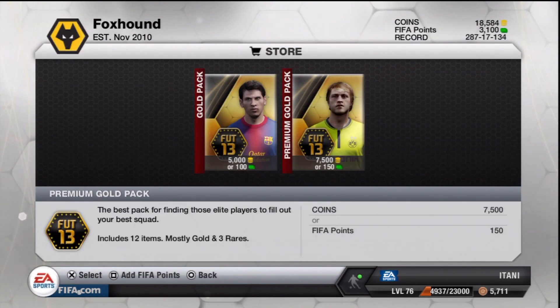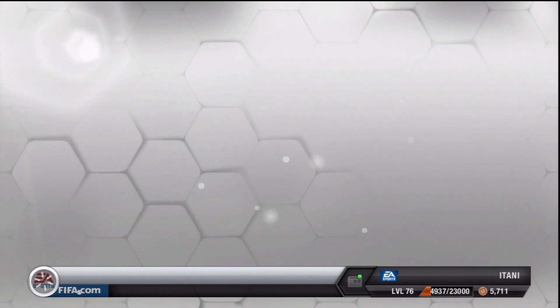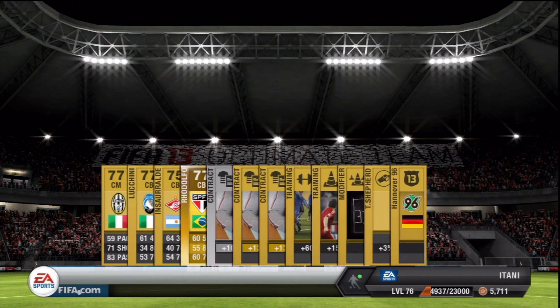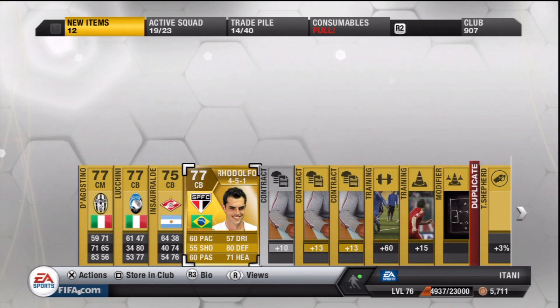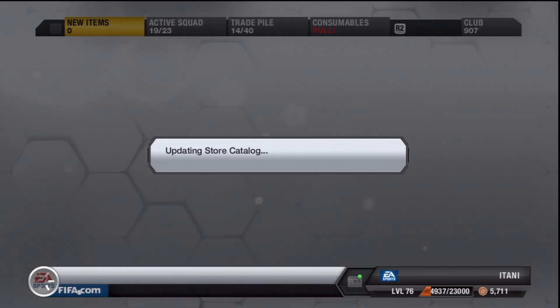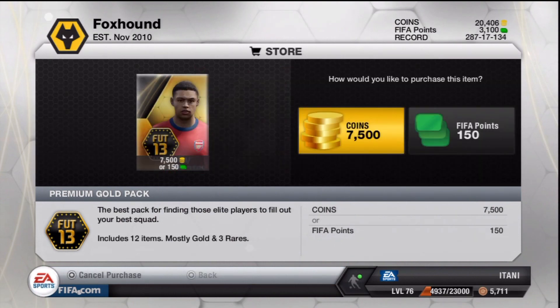I've never gotten lucky in the free gold packs, but you can't complain whenever you get a free gold pack. Let's see what we're gonna get in our free gold pack - here we go. And it is Rudolph the Red-Nosed Reindeer! Let's see if he even has a red nose - sort of looks like a deer, but that's it. Anyway, that was weird.